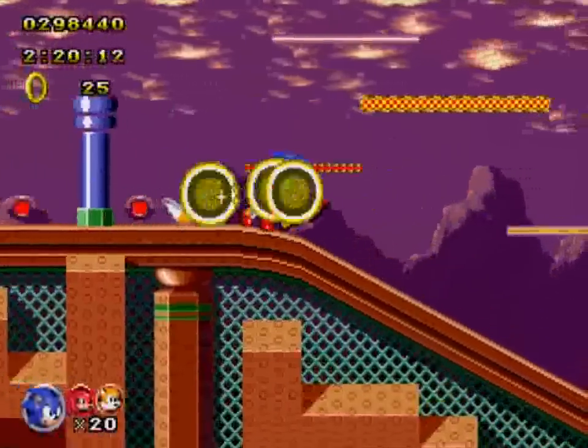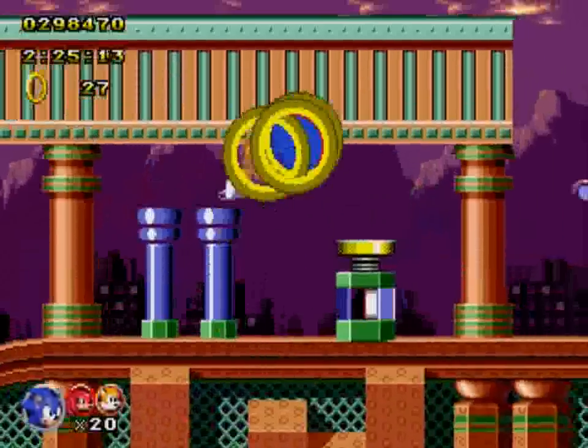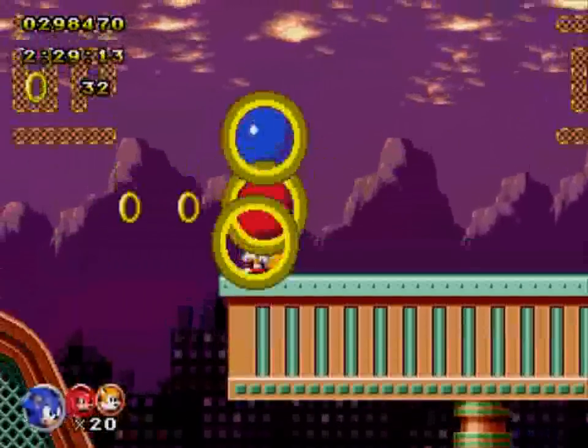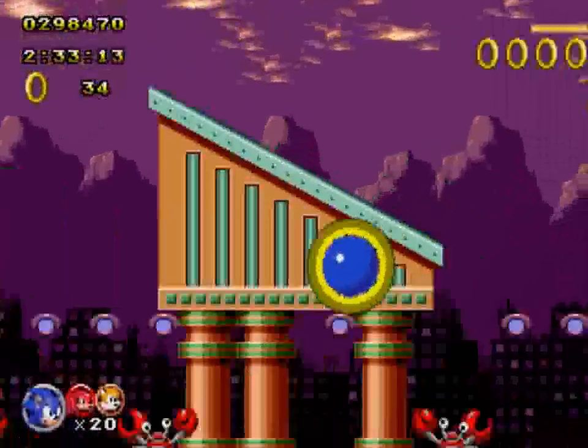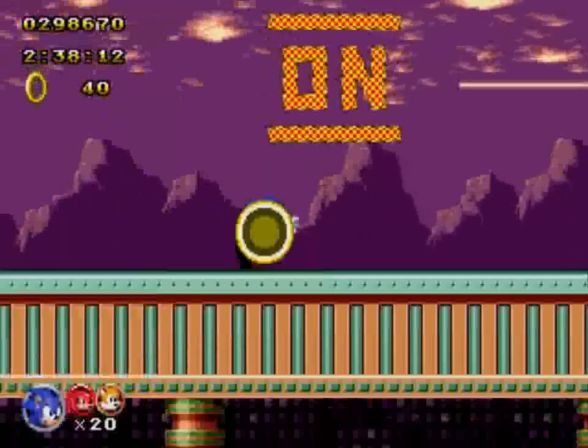Maybe you can redeem yourself here. Let's see if we can actually find an enemy. There are long stretches of Spring Yard Zone that don't actually have any enemies. Oh, this should be fun right here. There we go — good way to get some momentum, some physics going. That was incredibly awesome.